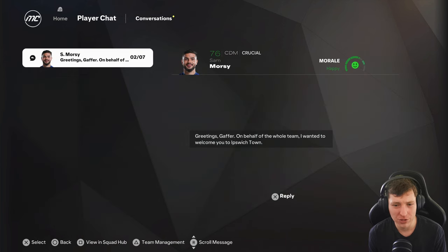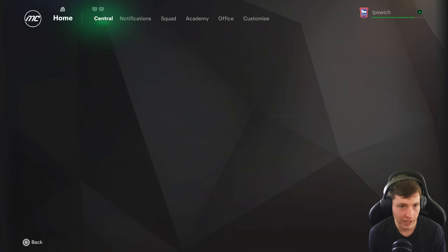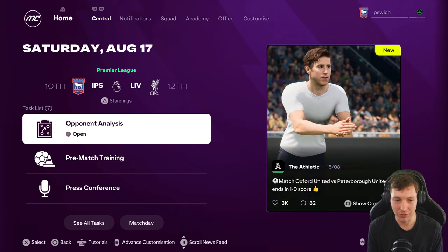A team greeting pops up: 'Greetings, Gaffer — on behalf of the whole team, I want to welcome you to Ipswich Town. The future's exciting.' Already cooking — they love me already. But why is he talking about transfers? I turned them off, the window's disabled. It's like they never actually play this game and go, why is he messaging when the transfer has been disabled? I love EA, I really do.